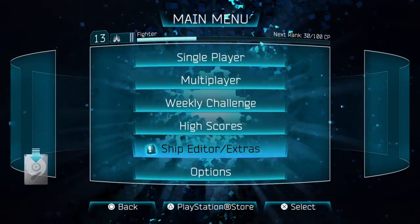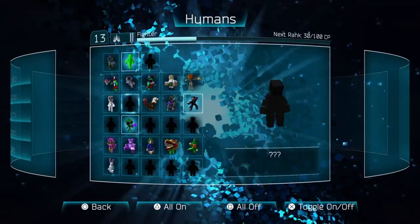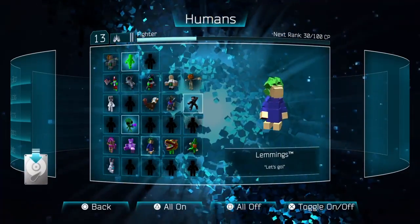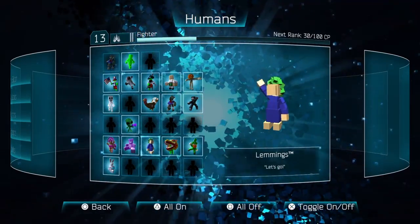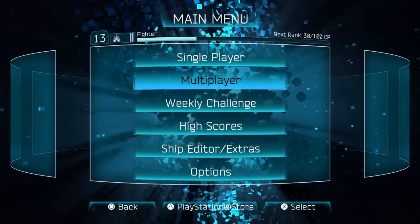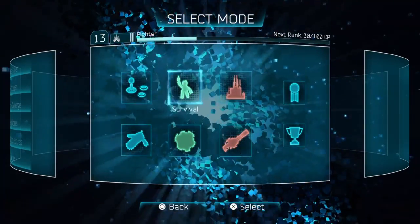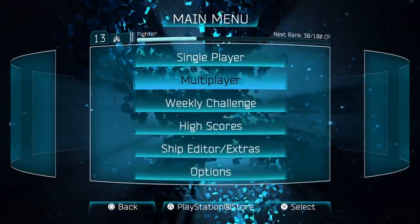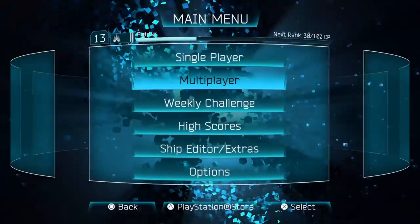I'm going to show you all of the modes and everything that is possible. Let's get started. So first things first, we go to single player — I don't have a friend, so I can't go to multiplayer, but we can always try. We can only try online challenges, but that's it.